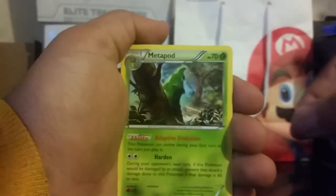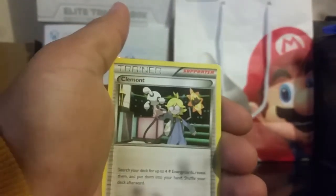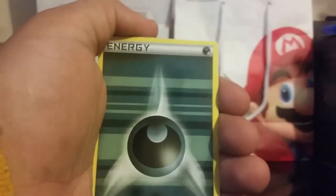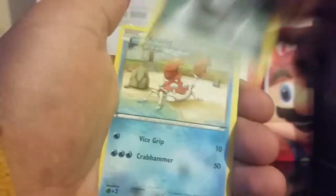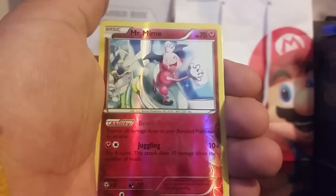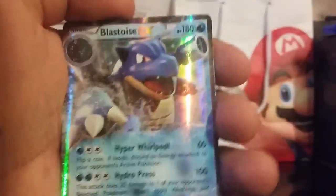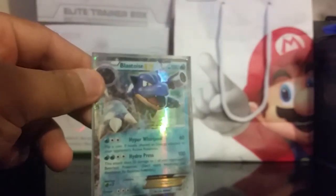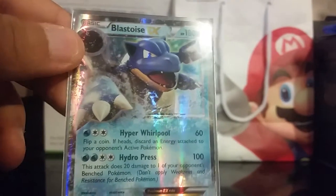Espurr, Metapod, Clement, Zubat, Geodude, Dark Energy, Krabby, Reverse Mr. Mime, Meowstic, and a Blastoise EX! That is three EXs in this Elite Trainer Box, guys — a nice one right there. We are on a roll. This one is getting sleeved this very second. Three EXs out of this Trainer Box — we are doing pretty, pretty good.